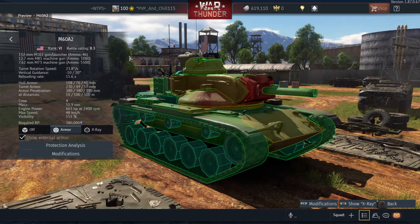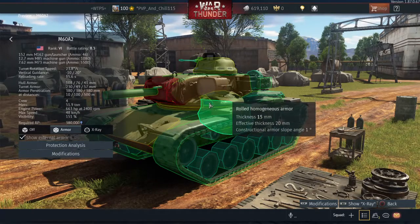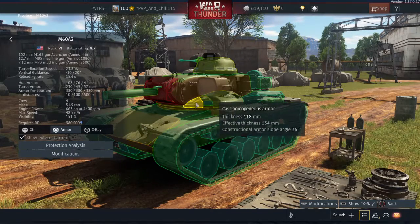Hey, what's going on guys, PvP and Chili here. Gaijin messed up the M60A2 — this thing sucks already and nobody likes it, but I saw something on the War Thunder subreddit and it's really bad. You see any armor there? It should be about 118 millimeters thick, but there's a chunk missing. That's not good.